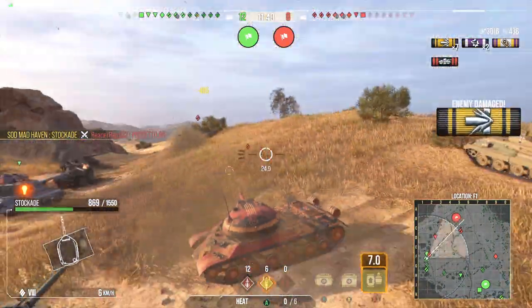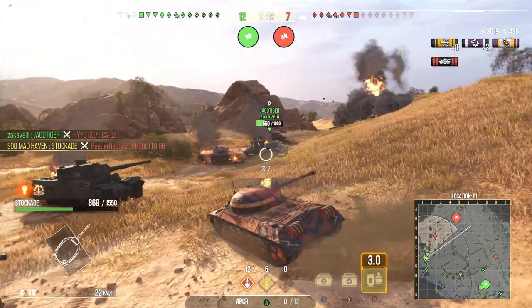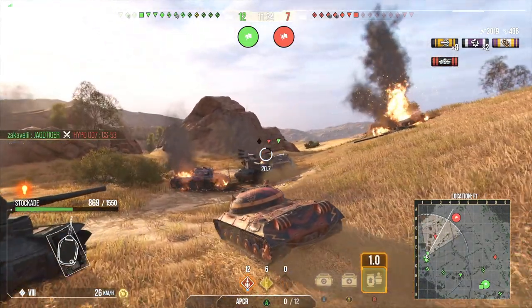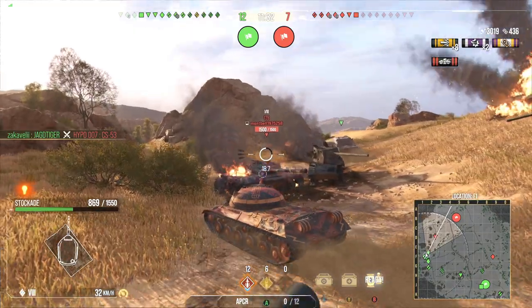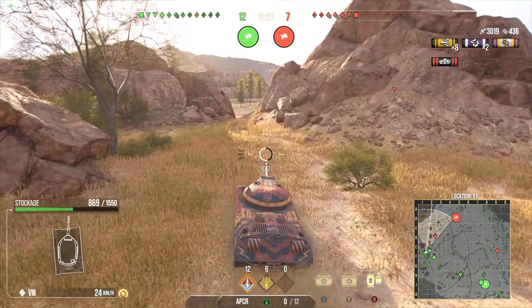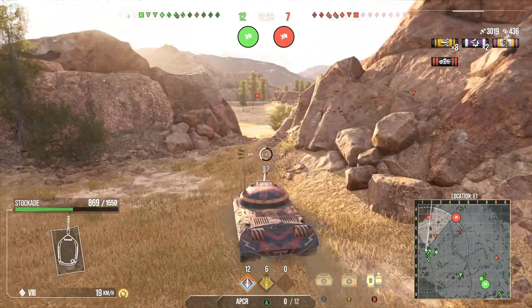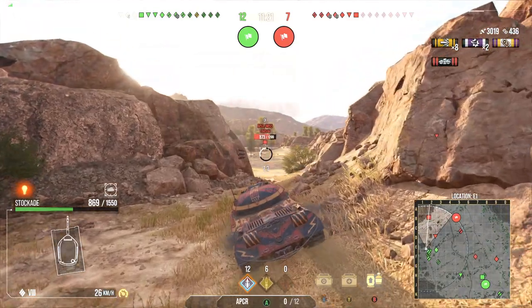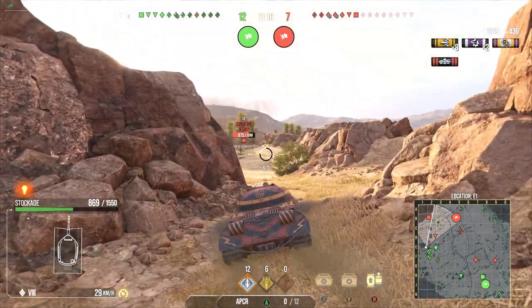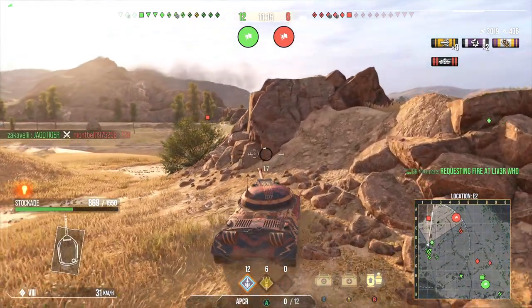Let's see if we can find a shell here. 405 — let's go ahead and load back into standard rounds and see if we can pull up on the T-28. The all-around profile of the IS-3A: fast fire rate, decent mobility, decent hull armor, a really good turret. However, the turret does fall off with that weak spot on top at only 30mm. It is definitely better than the PC's weak spot of 20mm.